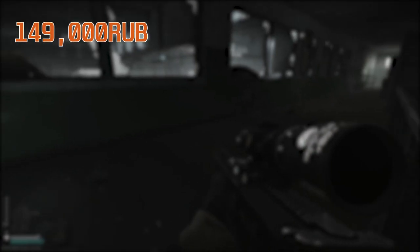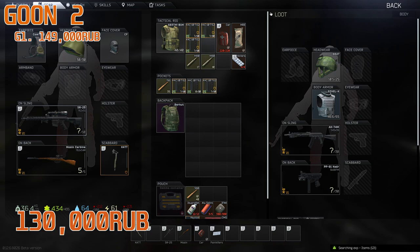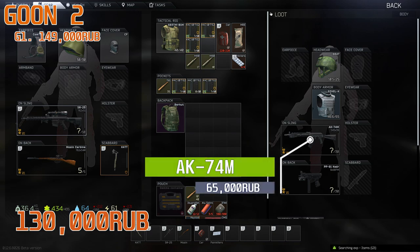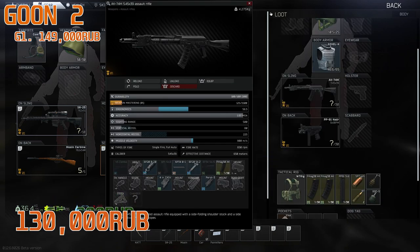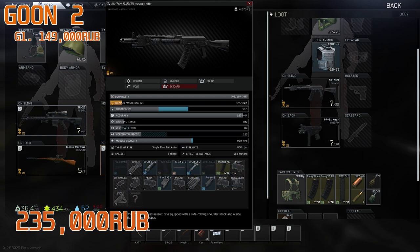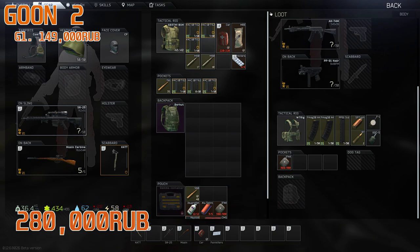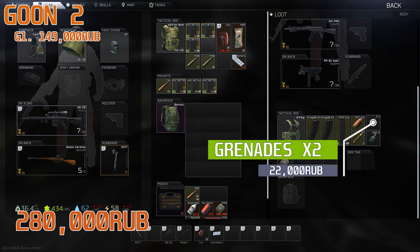This goon was wearing that Afghan rig I mentioned — it is massive and really good for this map, especially if you need to use a Red Rebel to extract, which I'd advise since the extractions on Reserve aren't great for players. The second goon had a Gazelle body armor worth 130,000 rubles — I would switch out my armor for that. On the Kedah, there's a PK-06 on top and a flashlight on the bottom; stripping that one-slot item off is nearly 40–45k, so always strip the attachments.